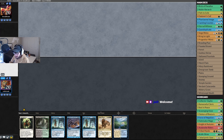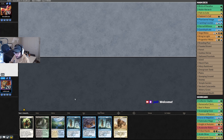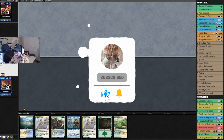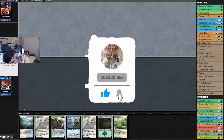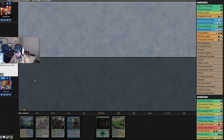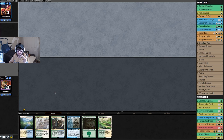We've got a two-lander — I don't think we keep this. If we don't draw another land we're just dead, so we mulligan that. This new hand has three lands, so we're gonna keep and send back an Eldrami's Call since we have two of them.